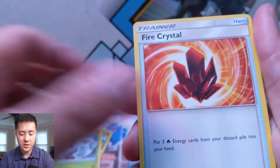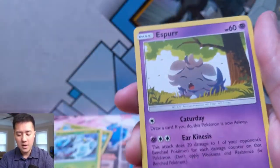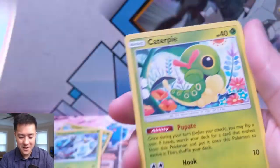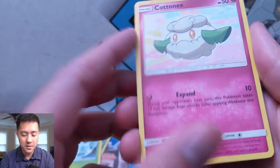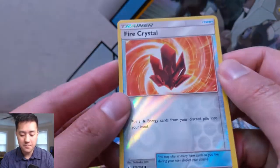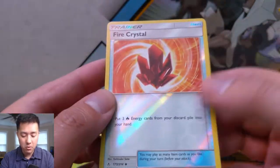Let's see: fairy energy, Fire Crystal, Weepinbell, Surprise Box — now we know what you're for, or one example where you can be useful. Caterpie, Cottonee. Let's see: 'During your opponent's next turn, this Pokemon...' — nope, that's nothing. Reverse Fire Crystal is pretty cool — basically take your fire energies back from the discard pile, at least it's not a supporter. And then Incineroar.